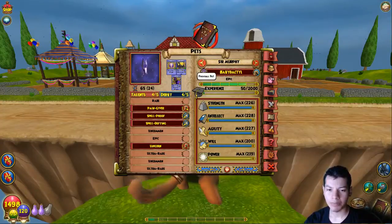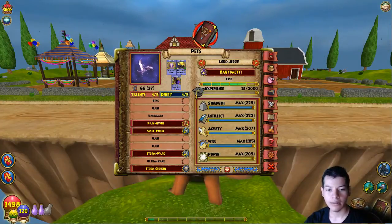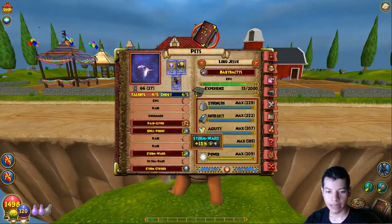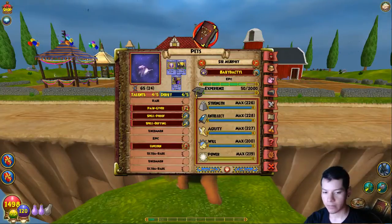I didn't train him to Epic — or Mega, whatever — because I didn't want to. And then this other pet has a little bit more Storm Resist. It has Storm Ward, Spellproof, Paingiver, and Storm Striker.